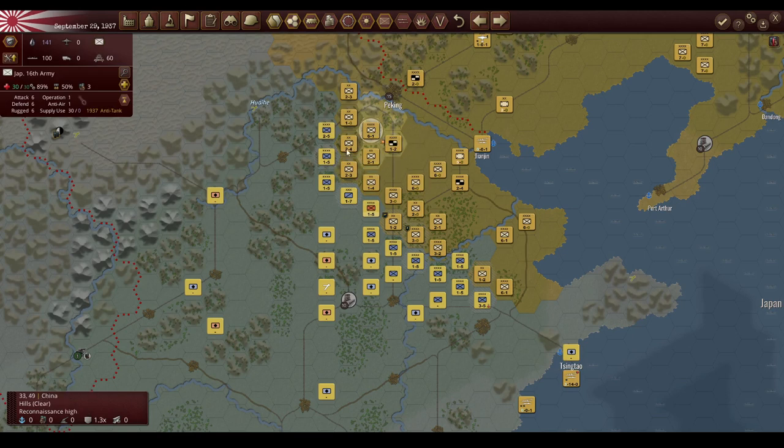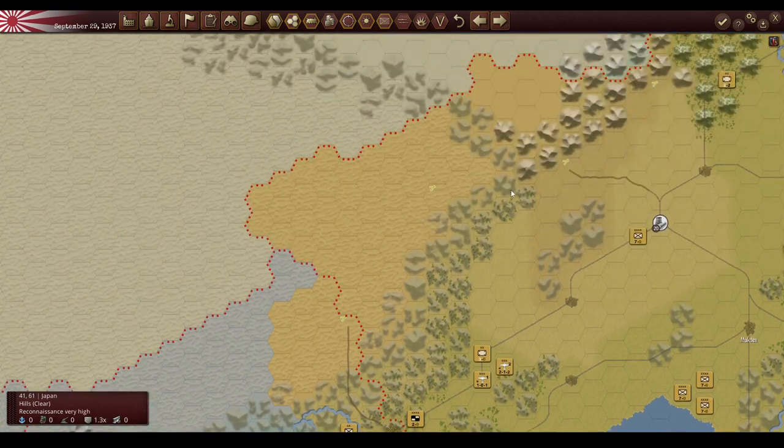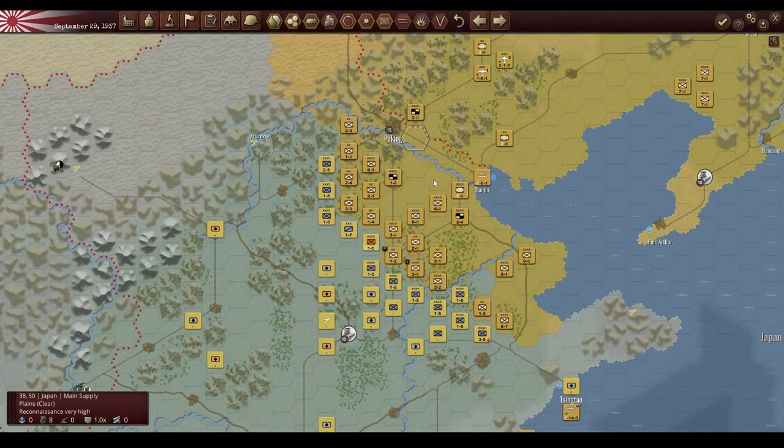I'll switch this guy out next turn. We're going to have a brand new Japanese 16th Army attacking at 89 combat effectiveness — I think they should be able to break through that little gap without issue. All right, here you go, China.